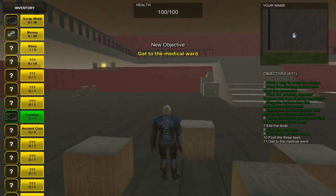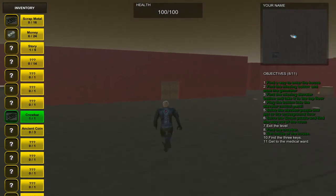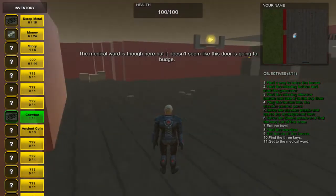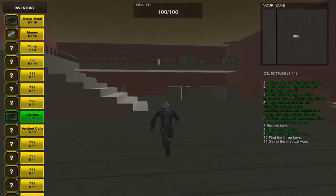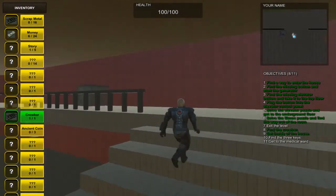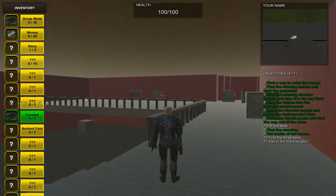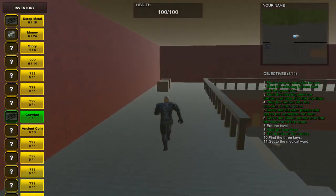Looks like we have to get to the medical ward and find three keys. The medical ward is through here, but the door doesn't seem like it's going to budge. Let's see if we can get in from above. Looks like there's three keyholes over there. Let's see what we can find in the mansion that might help us get through.